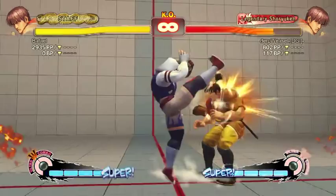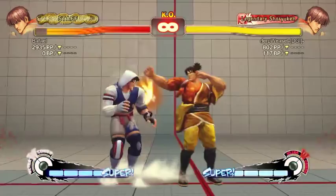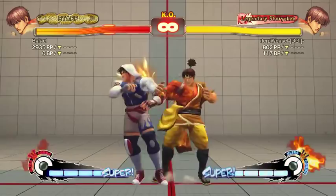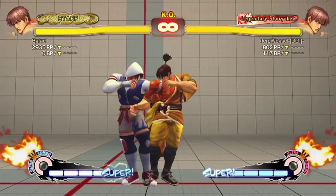Stand roundhouse on a close opponent is free advantage — you can link out of it into stuff. Most people do Bushin Chain. Stand roundhouse into jabs, dial the punches. There's no maximum speed to Bushin Chain — you can dial it out as fast as possible and it'll work. The chain ends in hard kick, and the grab follow-up is down and hard kick together.